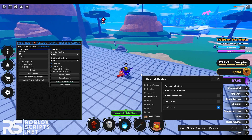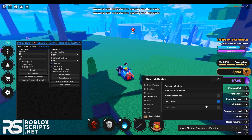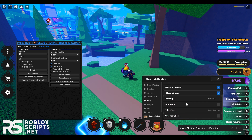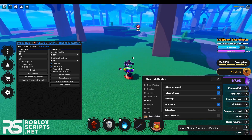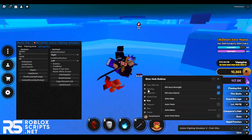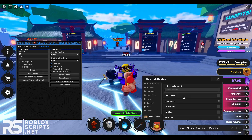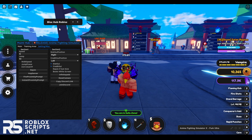Next there's Chest Farm and Fruit Farm — enable it and if a fruit has spawned it will teleport you to it. The Chest Farm will also auto-farm chests as you can see. In the Mob tab, select farm mode, kill aura, Strength or Sword, then select which NPC you want — select Demon — and enable Auto Farm. You can also auto-farm bosses. In the Teleport tab, teleport to quest NPCs or training areas. Miscellaneous has walk speed, jump power, infinite stamina, no-clip, and anti-AFK.